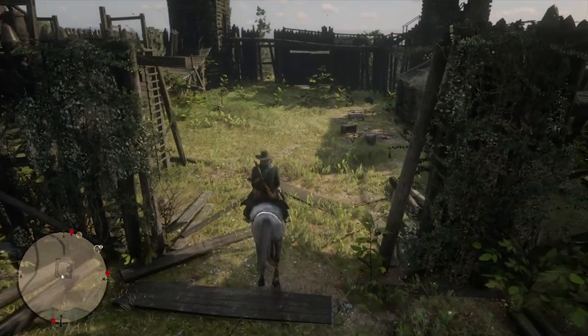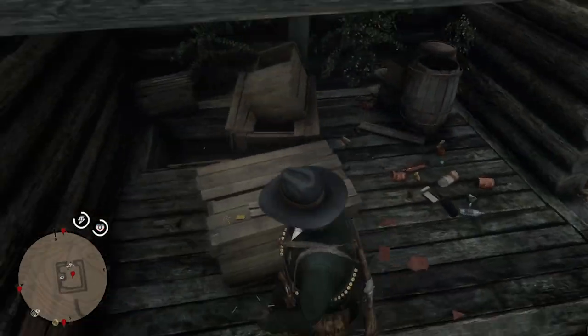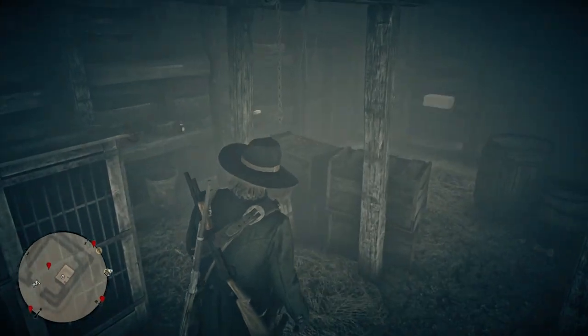When you get into the fort, you'll find a building up against the west wall. Walk through the door and to the right — behind these boxes you'll find a ladder. Climb down that and you'll find a room that is full of stuff that you can pick up.